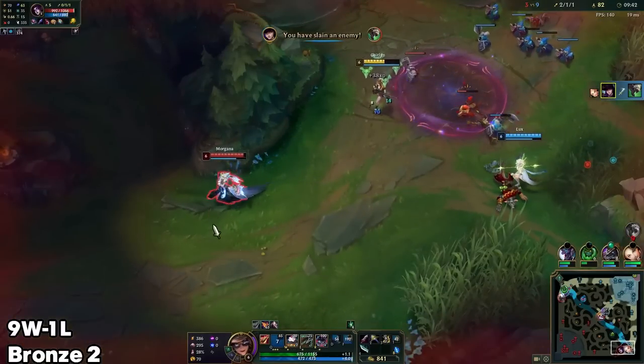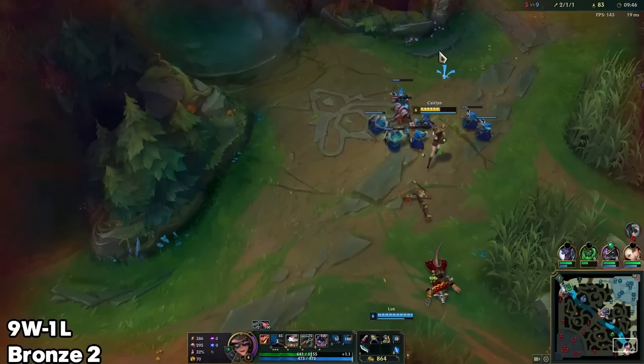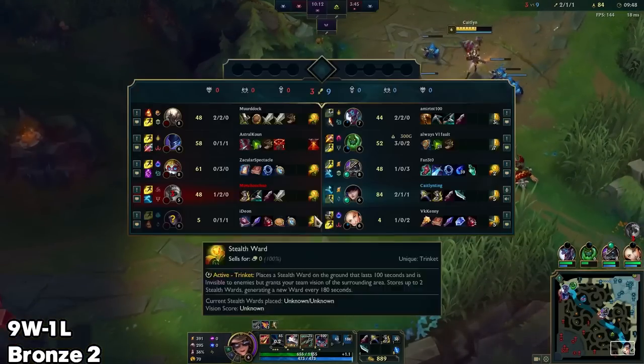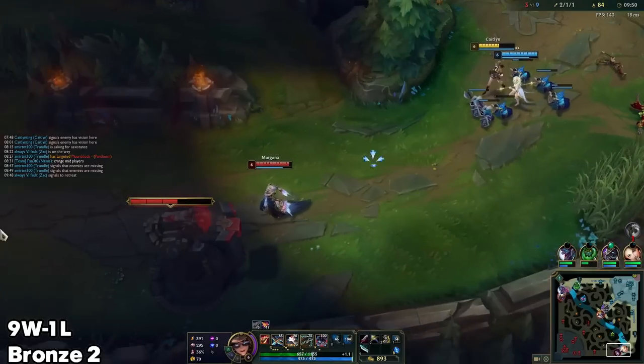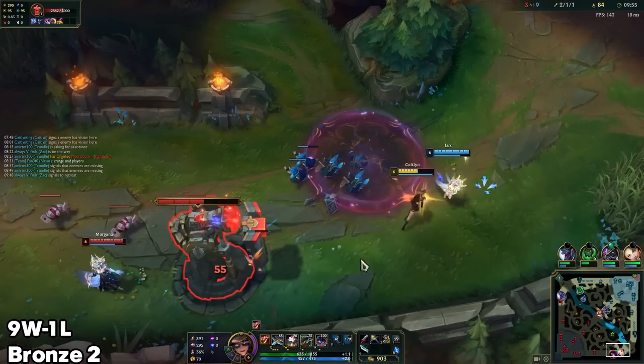Okay, got the thread. When we have a slow push going like that, you gotta respect that. They had no chance to engage on us because our wave was too big, and he just walks up to the wave while we have all the advantage in the world. That's what happens. Hopefully I don't regret not using that on Twitch, but I'm looking to base anyway — just want to get my cooldown off. Alright, I'm out of here.